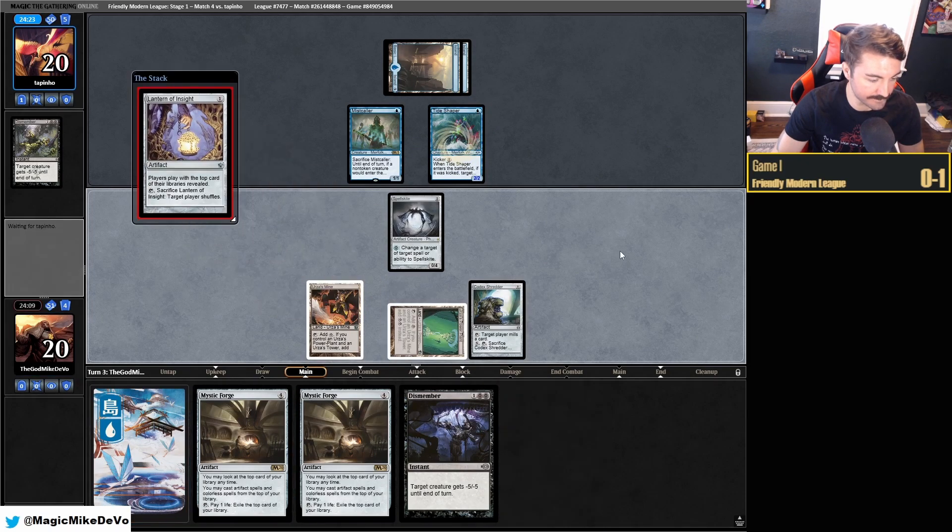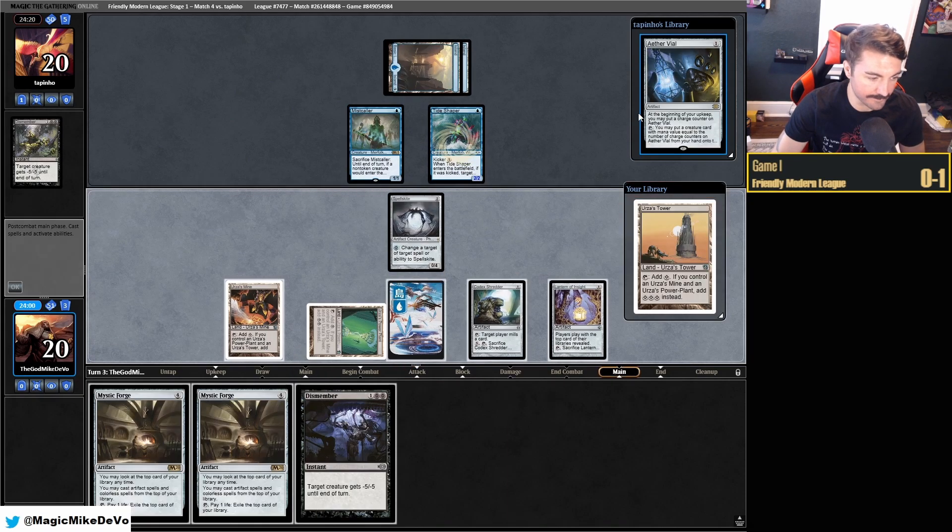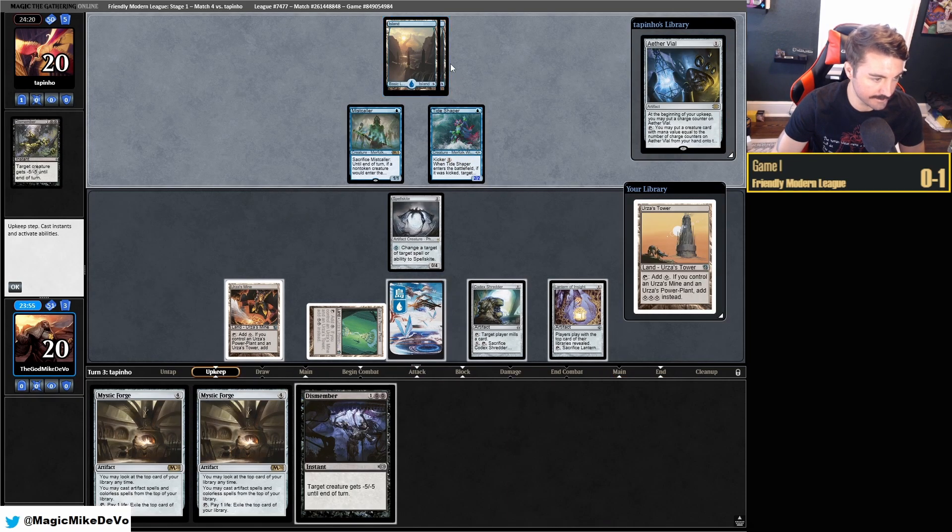Oh we got rid of the Dismember. If we draw a Tower — Lantern of Insight. And play Lantern. Tower's on top! Aether Vial — I'm fine with them having an Aether Vial later in the game. I think that's fine.